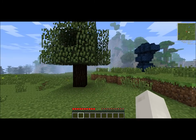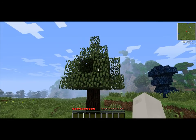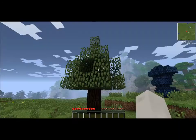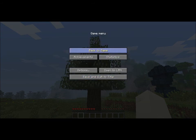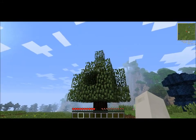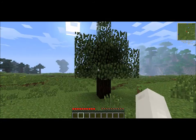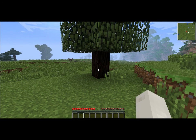To get started in Industrial Craft, you're going to need to find one of these trees here. If I quickly head into video settings, my graphics are at fast, but this tree's leaves are see-through. That's one of the ways to tell if it's one of these trees. Also, it has three leaf blocks sticking up from the top and the wood is really dark. This is a rubber tree.